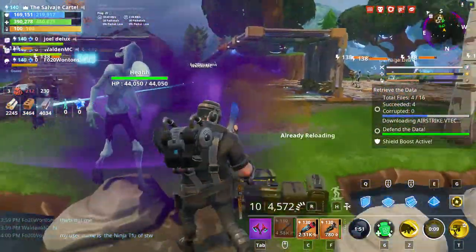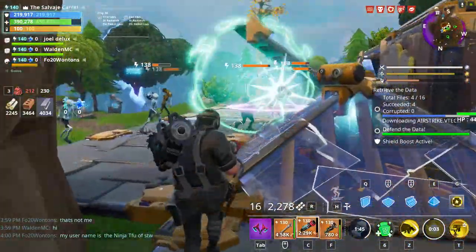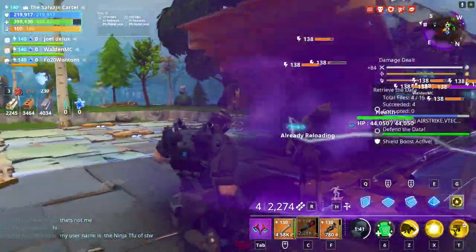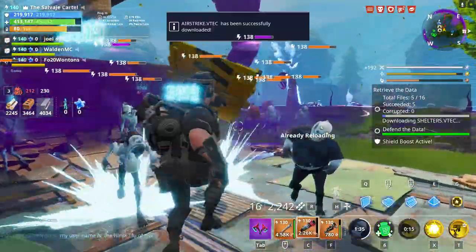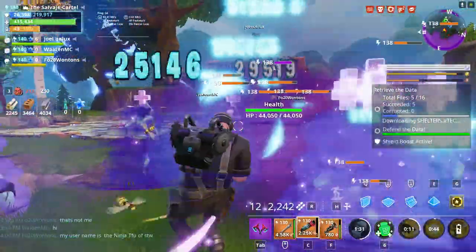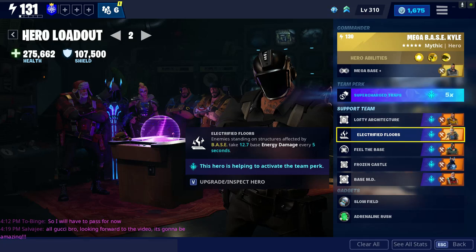I also had electrified floors, and since I had massive base coverage, I was able to put a lot of floors down and have electrified floor damage hitting every single husk that came within base range. That means less damage me and my teammates have to deal to the husks attacking our base. Electrified floors is really helpful, and you can buy Thunder Thora from the item shop right now, so definitely make sure you get her.